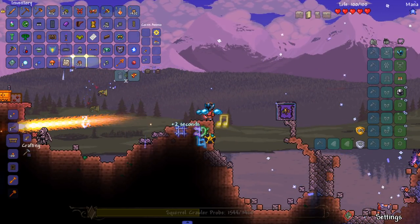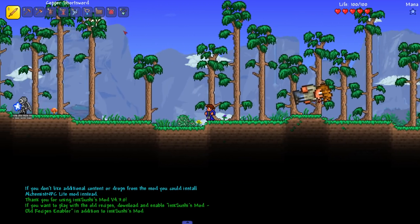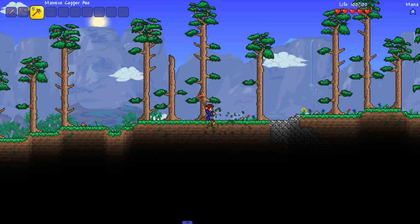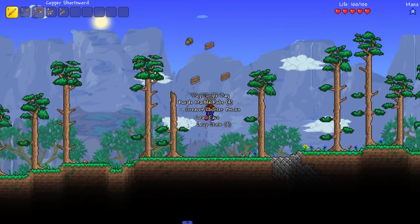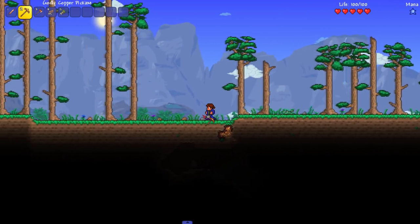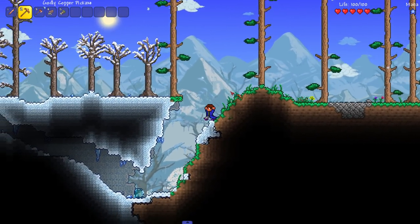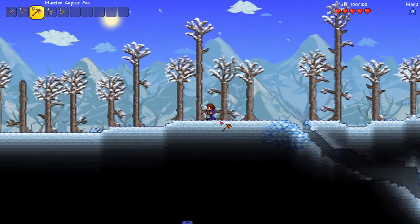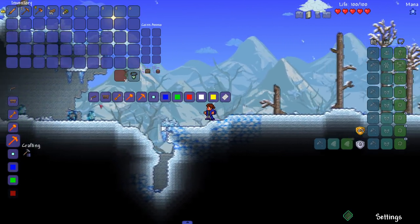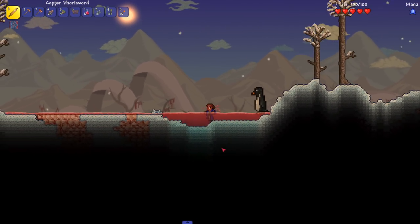I'm trying to think what you even do in a randomizer for a full playthrough. My mind just drifts when playing - I can't think straight for more than five seconds because that's basically the lifespan in a randomizer. At the start you get to live a little bit. Let me see what I can do before things start going crazy. We see a big penguin - I don't even want to touch anything because everything explodes.